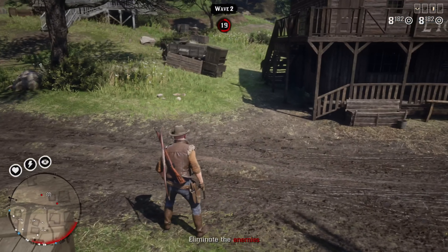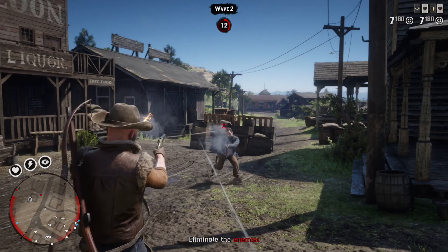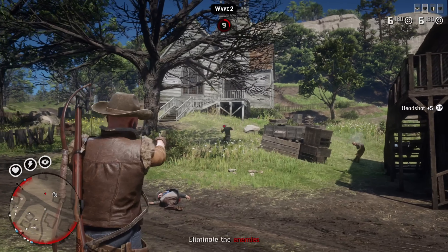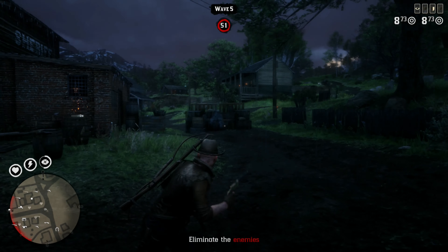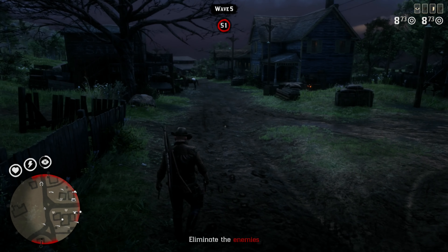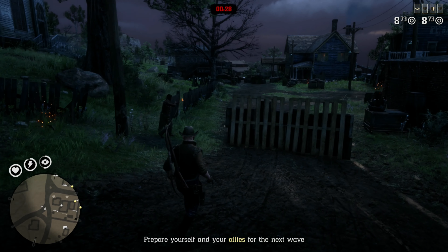If you're like me and you've already played this map countless times, this is something new you can try as a way to challenge yourself. If you haven't played this map that much, you might not even be aware of a key moment which happens in between waves 4 and 5. The key moment I'm referring to is when the barriers at the east end of the town, near the Sheriff's Office, suddenly explode and disappear. This is caused by an NPC who uses fire arrows to ignite the blaze and cause the explosion.